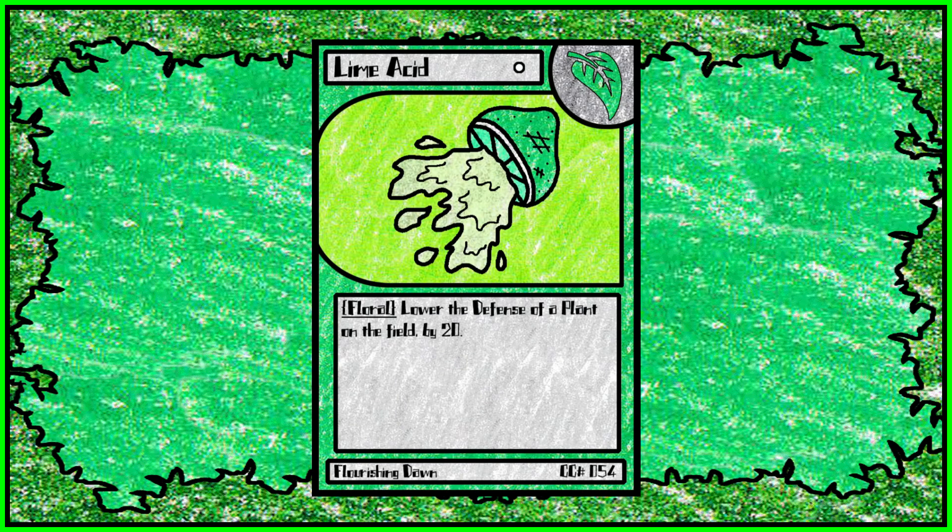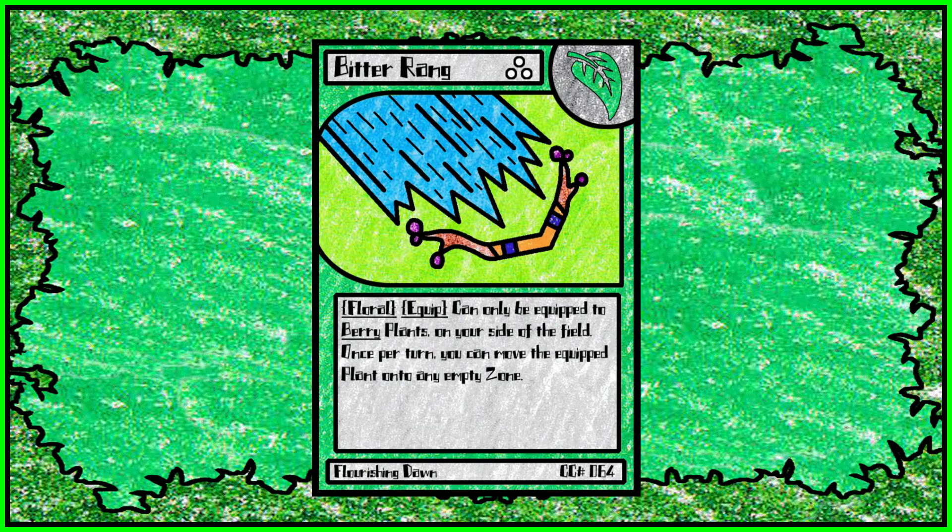Then we have Lime Acid, the cousin to Lemon Acid, and it lowers the defense instead of the attack by 20. I really love the Lime and Lemon Acids — they're great cards. Bitter Ring can only be equipped to berry plants, and once per turn you can move the equipped plant onto any empty zone. It's a very useful, disruptive tool.